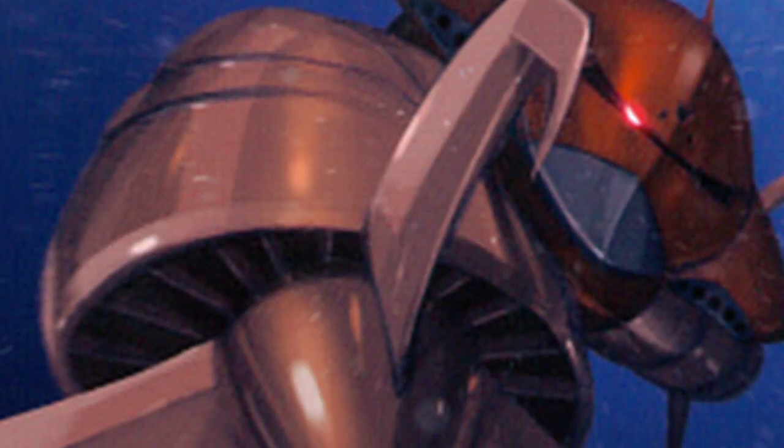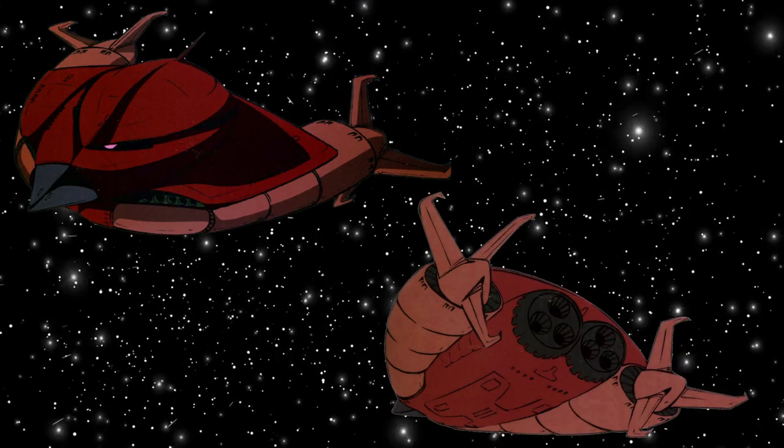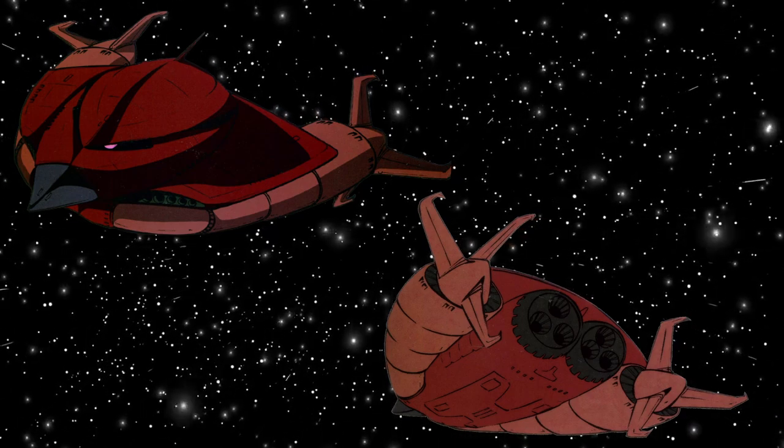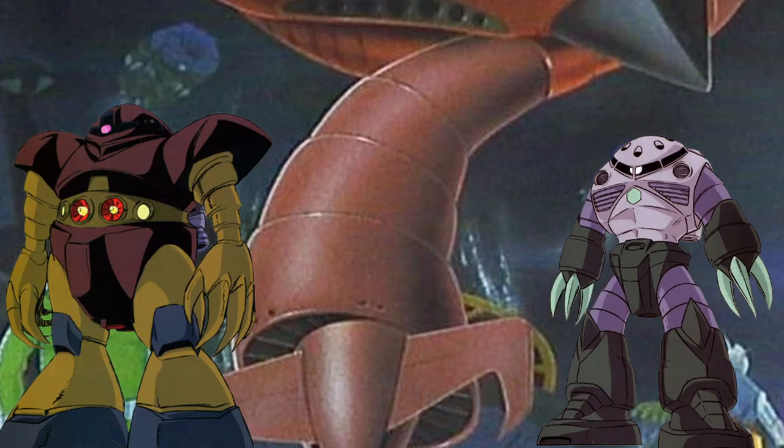Now finally, the claw arms — because Zeon really wanted oversized claws on an oversized submarine. When not deployed, they face backwards on its underside, and the palms look like they have some sort of propulsion device. But when ready, they spring forward.